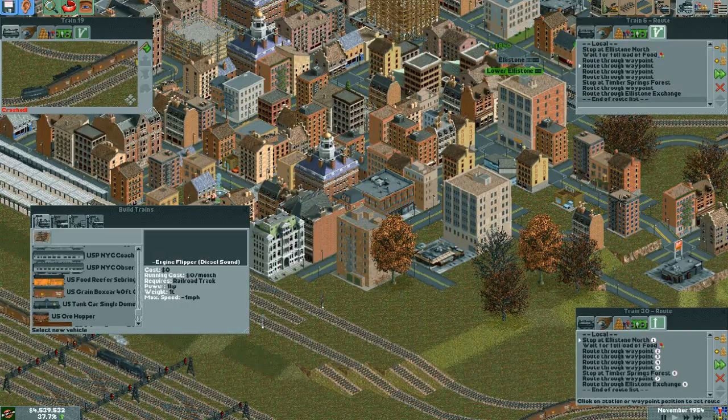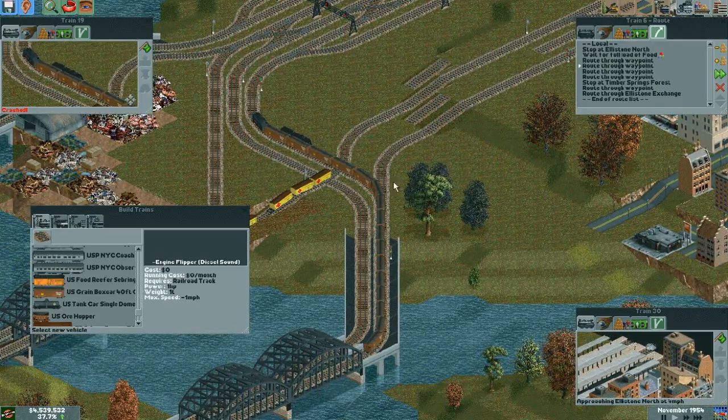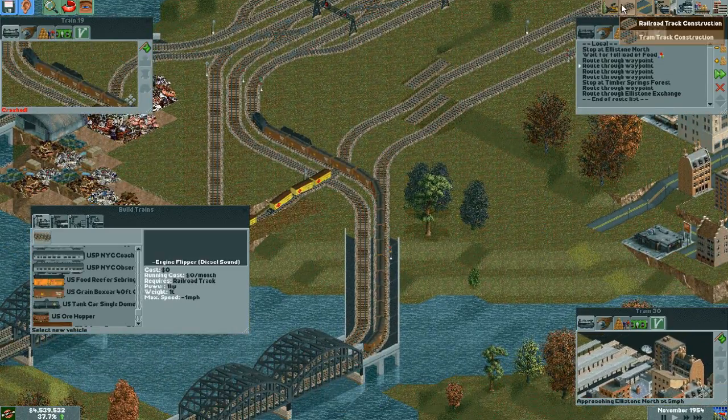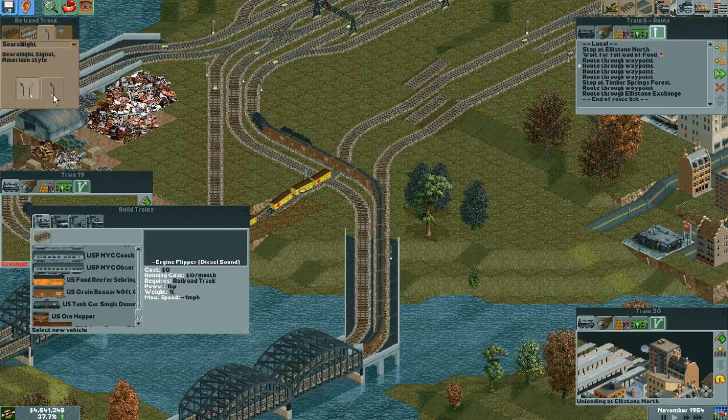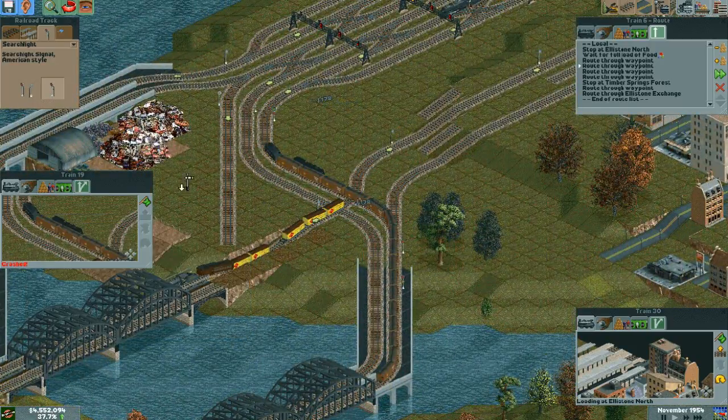Currently nobody can get past the diamond of death to get in. Hopefully nobody will try to go out through it. And I really need another signal here, because clearly something's not right. Add that there, add this here. Nobody try to ram this guy. That guy's going to stay there.